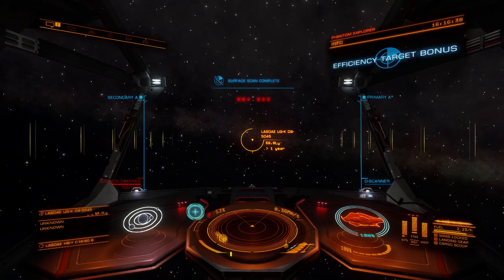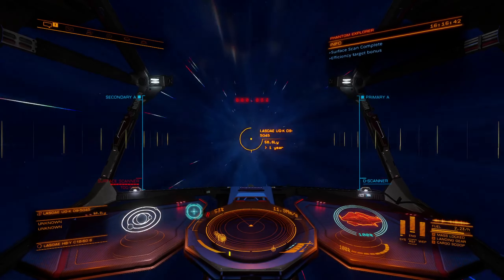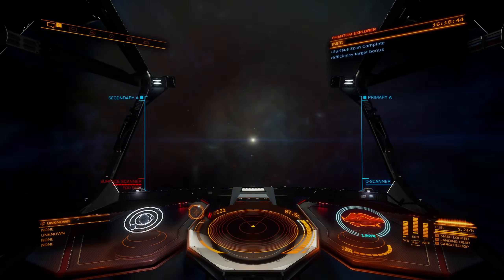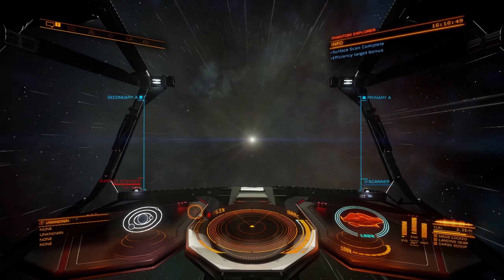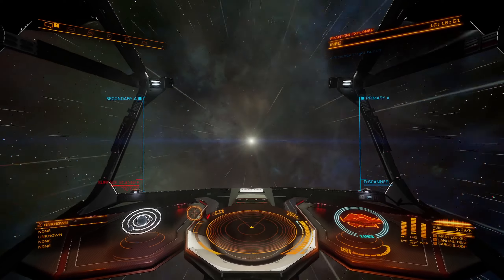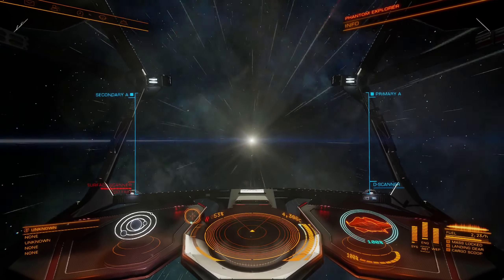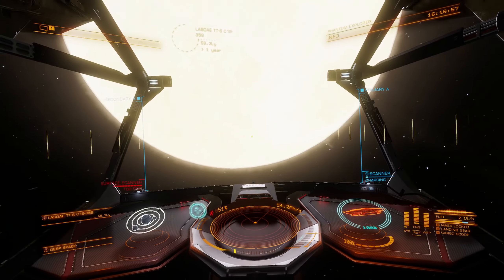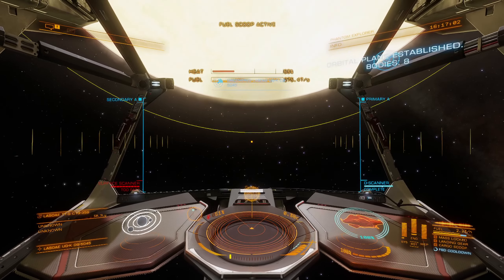Alright. Efficiency target bonus means we're going to get a little bit more money for that body. And away we go. Let's hope that the next system is going to have a biological signature in it. Even if it's just one, we'll go ahead and go check it out. I'm hoping we're not going to get screwed by having absolutely nothing come up for the rest of the time and ending up having to land on just a random body somewhere.